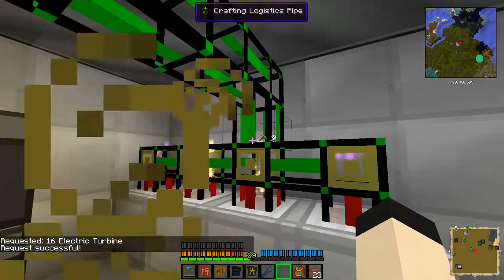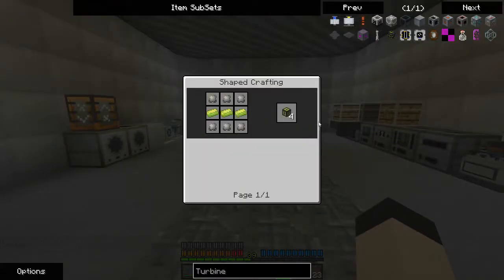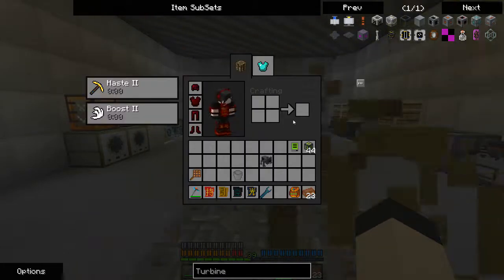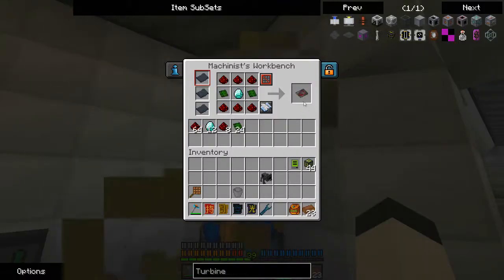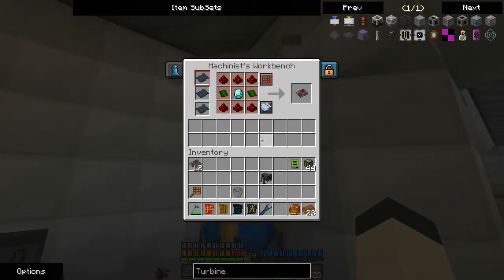I like how it tells me whether or not I have the materials right when I go to request it. I made some energy conduit, which is just the Energetic Alloy and an Ender Pearl. I got the Ender Pearls via Mob Essence and killing Endermen. I've got some things set up here. Now if we take control circuits and do this, we can get our advanced circuits.